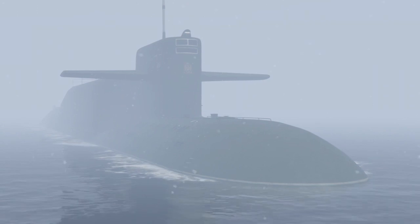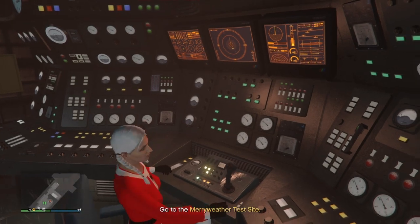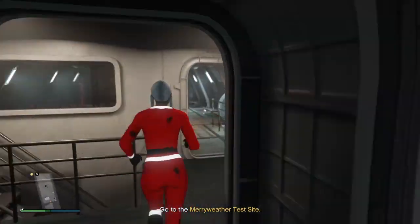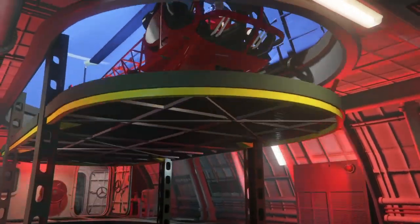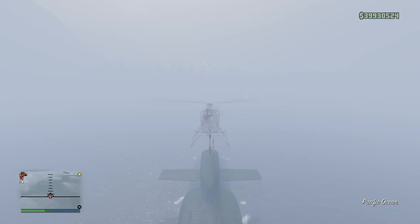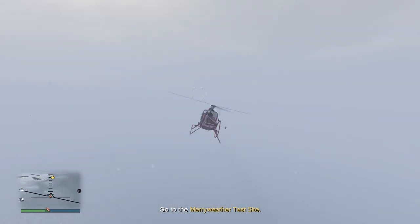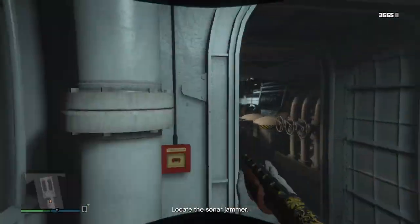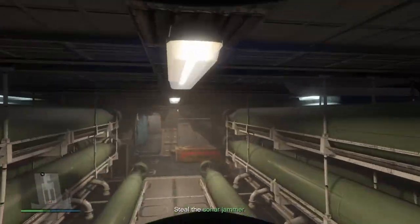You only do 5 prep missions every time - that's it. The helicopter is the best; you can just go in and out easily and it saves a bunch of time. Requesting the submarine also saves a bunch of time. Here I'm in another submarine getting the jammer I need for the heist.